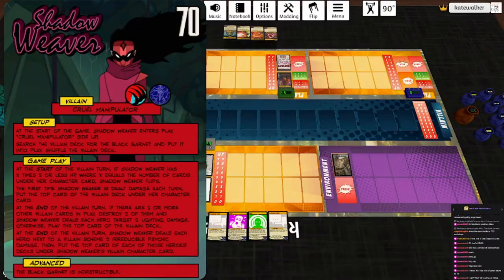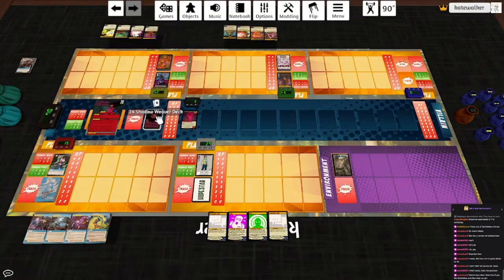At the start of the game, she enters play on the Quill Manipulators side. We search the villain deck for the Black Garnet and put it into play. Start of the villain turn, if she has X times 5 or fewer HP — where X is the number of cards under her character card — she flips. First time she's dealt damage each turn, put the top card of the villain deck under her. End of the villain turn, if there are three or more other villain cards in play, destroy two of them, and Shadow Weaver deals each hero target 2 lightning damage. Otherwise, play the top card of the villain deck. Then she deals each hero next to a villain's scheme two irreducible psychic damage, with the top card of each of those heroes' decks placed under Shadow Weaver's character card. That's all we need to know, let's go.